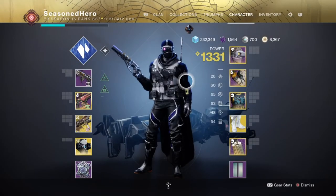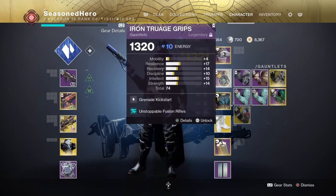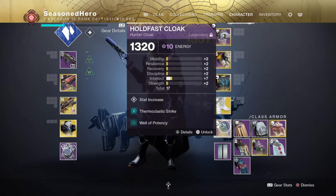With the main bases covered, let's look at the mods we're using. For Head: Discipline, Hands-On x2, and Melee Wellmaker. Arms: Grenade Kickstart and Unstoppable Fusion Rifle. Chest: Discipline, Elemental Charge x2, and Frontal Assault. Legs: Discipline, Innervation, Fusion Scavenger, and Elemental Armors. Cloak: Minor Intellect, Thermoclastic Strike, and Well of Potency.